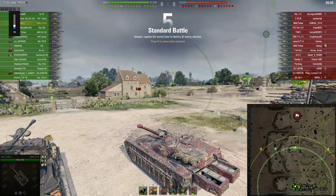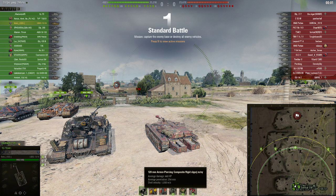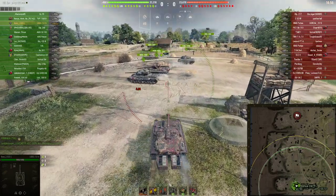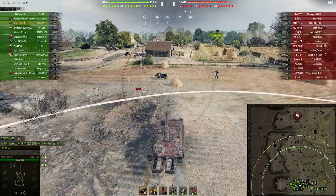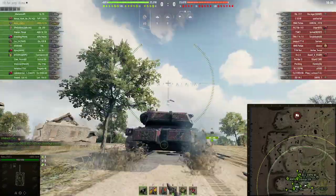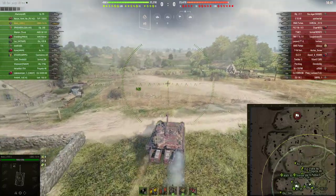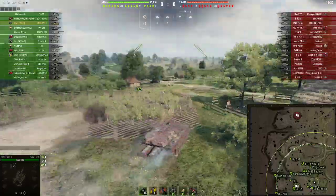The worst thing about this tank is shell velocity on the standard rounds. The APCRs tend to lob for an APCR shell, which is weird, and the HEAT rounds are kind of garbage on the pen, but they still have over 300 millimeters of pen so you can still make it work. It's not difficult to make these HEAT rounds work at all.